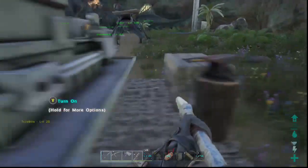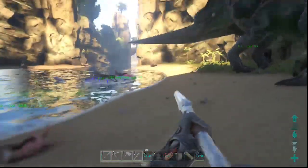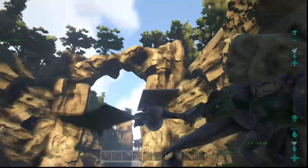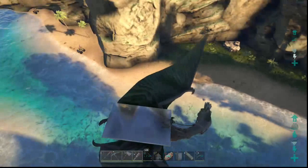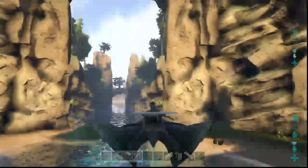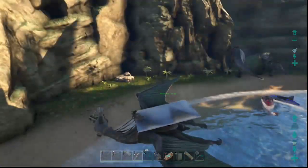When you have a partner, something really helpful is using a bird to help with taming. A Pteranodon can pick up certain small creatures like a Dilo, and the Quetzal can pick up quite a bit more. You can pick up the target tame and fly it to a safer area, especially if it's in a very dangerous zone with lots of carnivores. This makes the tame much easier and safer to complete.